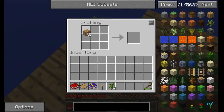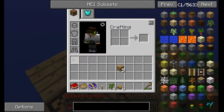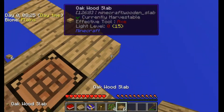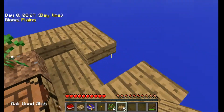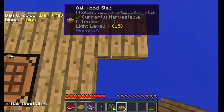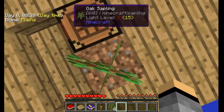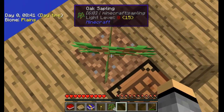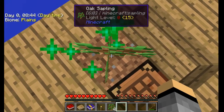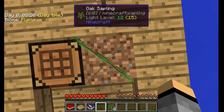Actually, hang on. I need another sapling. Oh, now I don't have enough wood. Alright, save a sapling here. Now, tree grow. If you do not, I have plenty of replacements. Do you need more light? There.